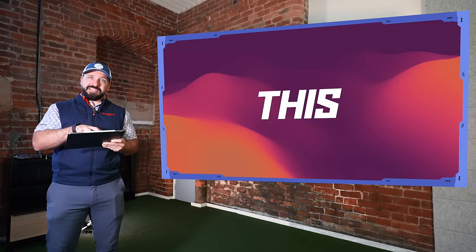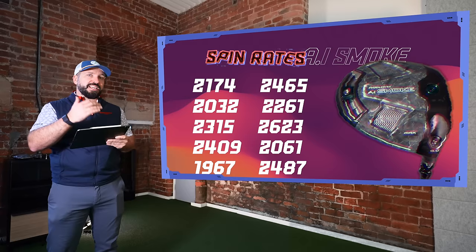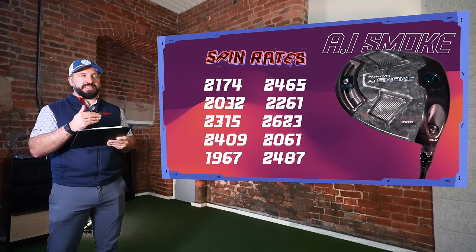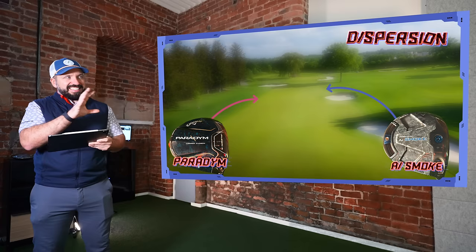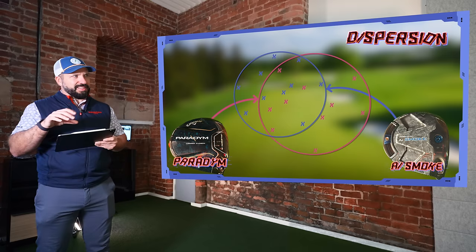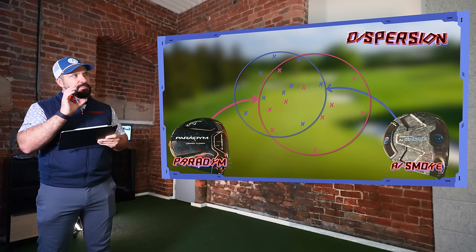One thing that really stood out were the spin rates from the Smoke. Normally when you strike from around the face, spin increases off the heel and decreases off the toe. But from around the face here, the spin rates seemed very, very consistent — which is a huge plus. The dispersion between the two drivers was also different: the Smoke was definitely tighter. I hit drives from heels, toes, highs, and lows, and the heel area from the Smoke was tighter and not losing much distance. It was noticeable — and as mentioned, that's not always the case in year-on-year testing.